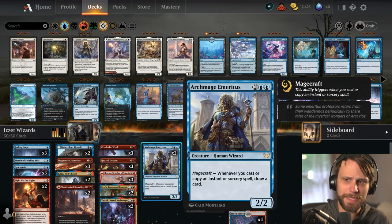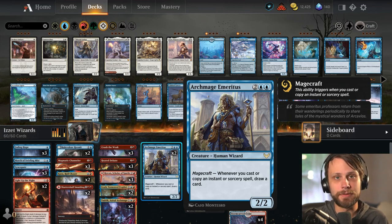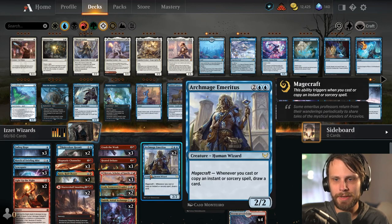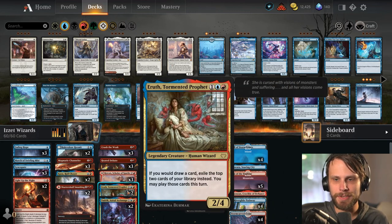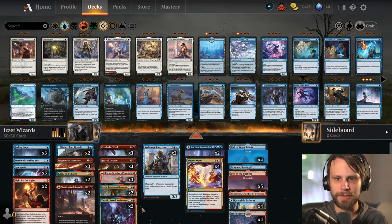We do have Archmage Emeritus as well, so whenever you cast an instant or sorcery spell you draw a card. This is a phenomenal card, but I don't love having both of these on the battlefield together because a lot of the time you kind of waste the effort — you end up throwing away a lot of the cards that you would draw.